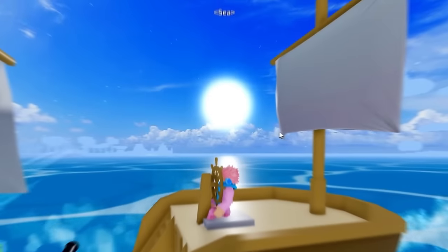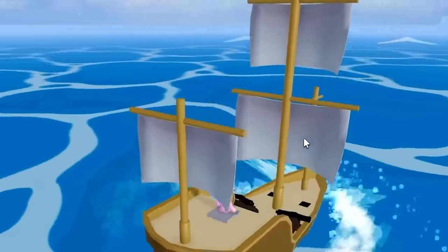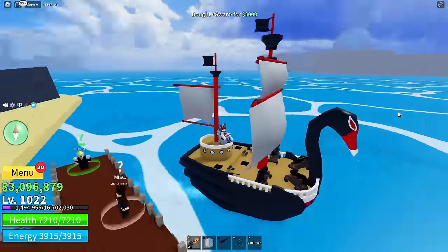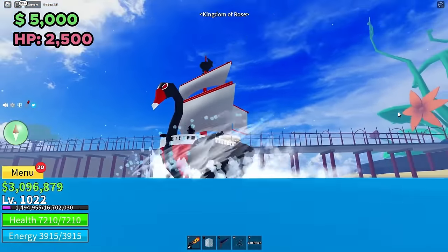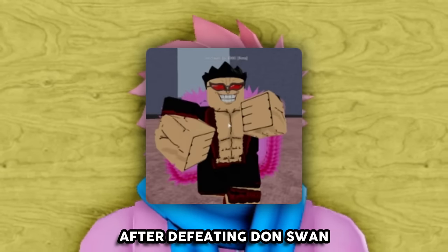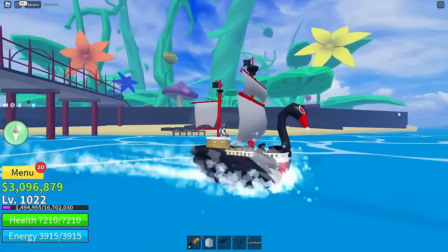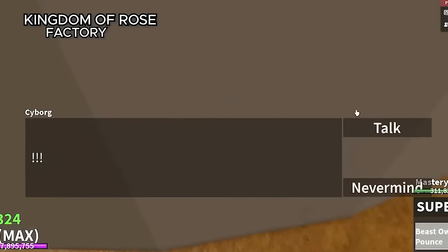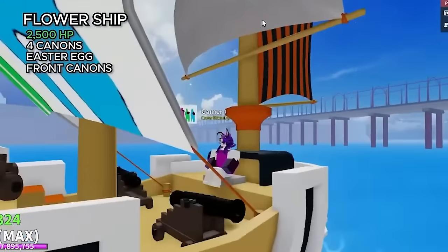Next is the Basic Boat, which cost 1,000 belly and had 2,000 health. This was actually replaced by the Brigade. The next removed boat is the Swan Ship — it costs 5,000 belly and had 2,500 HP. This was the boat you unlocked after defeating Dawn Swan, and it actually represented the boss well because Dawn Swan is Doflamingo from One Piece and the boat kind of has his eyes if you look closely. Finally, the Flower Ship, which you could buy from the Cyborg NPC for 1,500 fragments and spawn from the luxury boat dealer for 5,000 belly with 2,500 HP. And that's it for the boats.